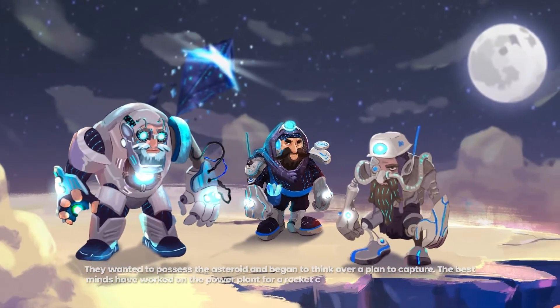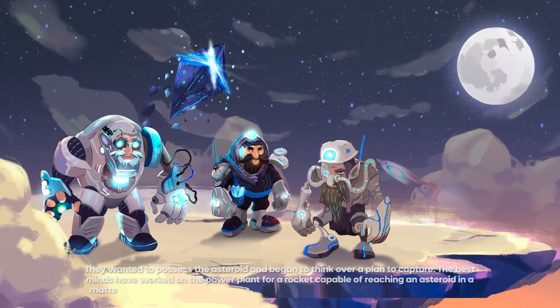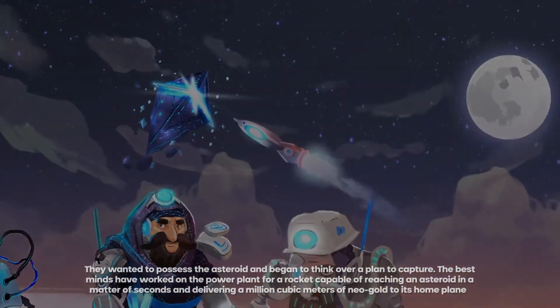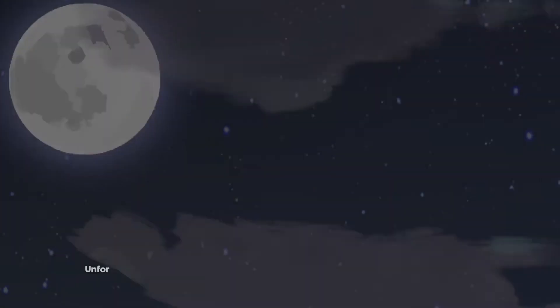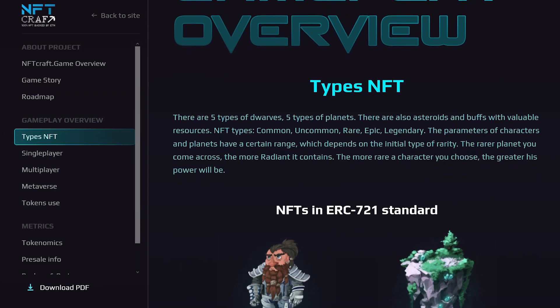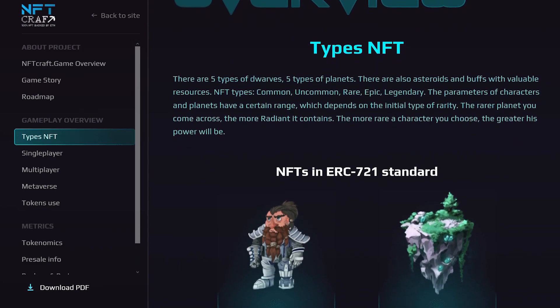A mode of quests and competition was recently added, the prize in which is a trophy NFT or a good amount of USDT. There are 5 types of Gnomes and 5 types of Islands — Common, Uncommon, Epic, Legendary.